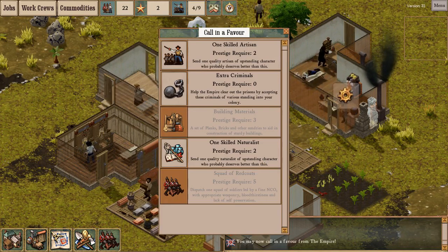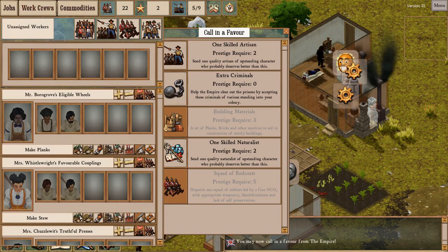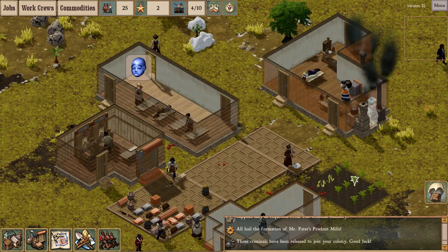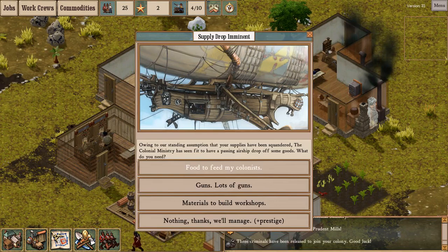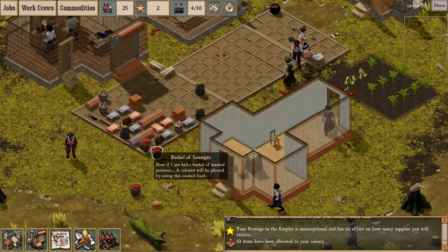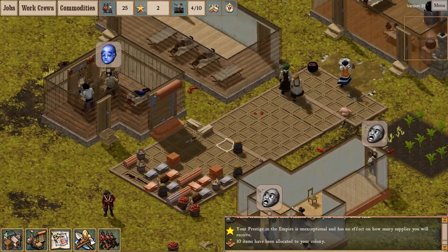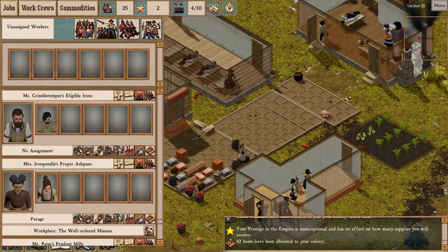I've got two prestige. I've just called in a favor from the Empire — I don't need any more artisans. I've got a ton of work crews that are severely understaffed, so what I do need are three more workers. Supply drop — I need food. A crate full of food: ten food items, some sausages, some booze. All good. Let's make sure the new arrivals have all been assigned.